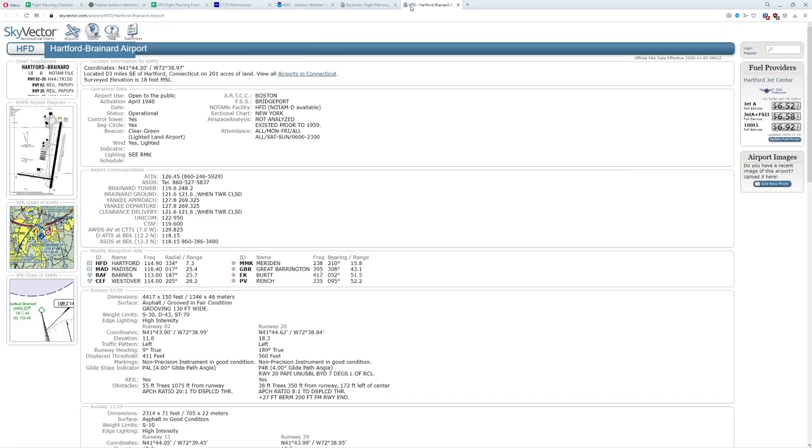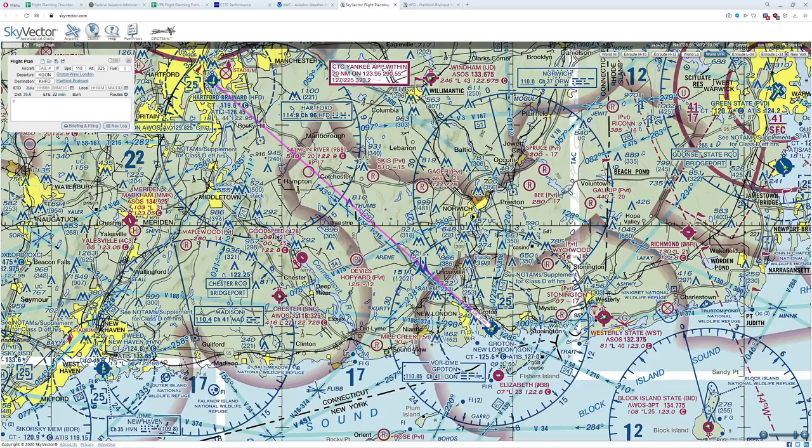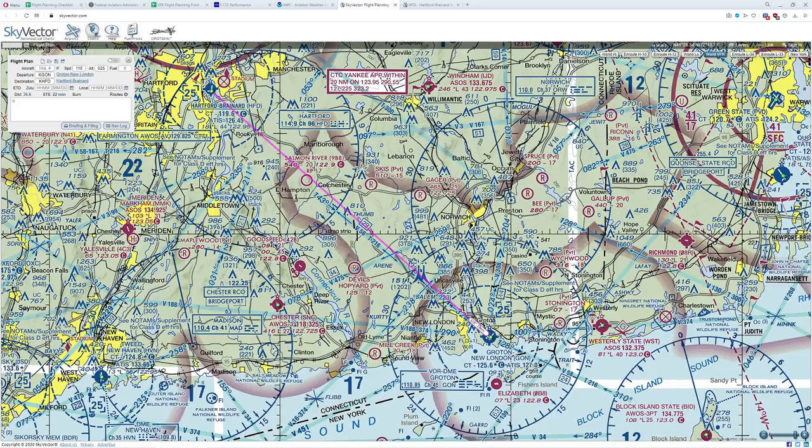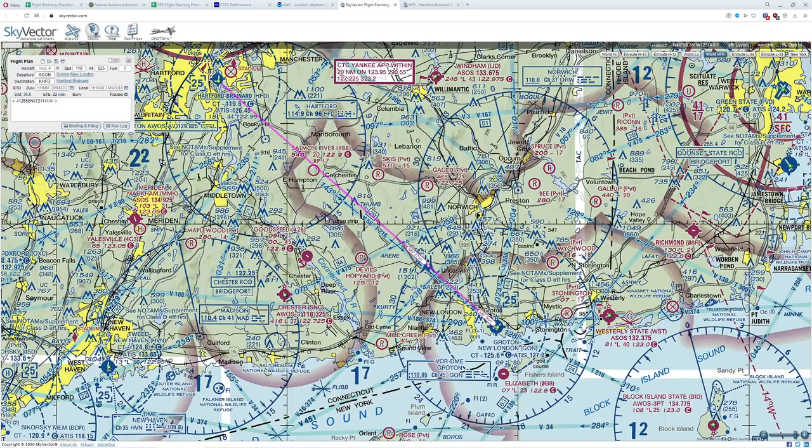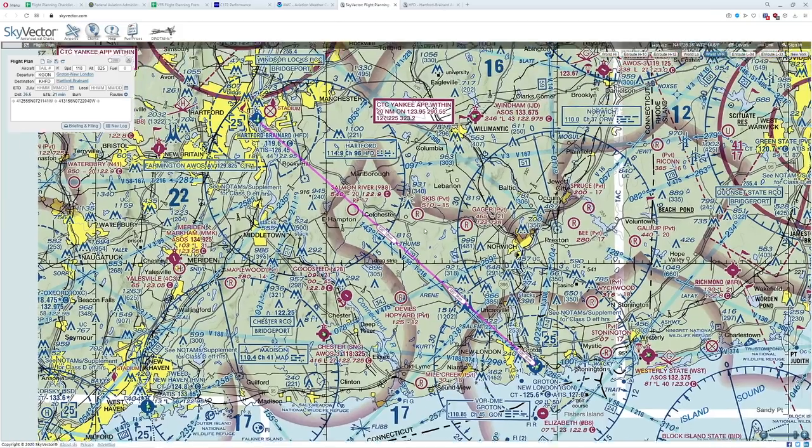Now we're going to identify some checkpoints — this is the fun part. We have to look at our route and decide what we'll be able to see from the air to use as reference points to make sure we're still on task. We want to keep these about 10 miles apart, usually less if visibility is not good. My first checkpoint is that obstacle everybody remembers from the pilotage video. Using Skyvector I can just left-click it and hit plan. Then we need another checkpoint about 10 miles away — there's a drag strip and a cluster of lakes to the left, so I'll pick that as the next checkpoint.